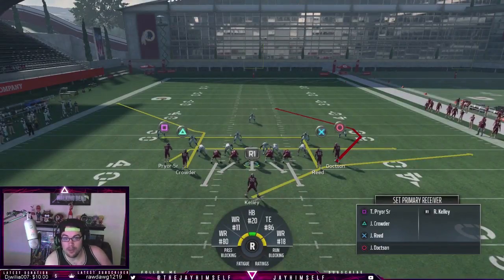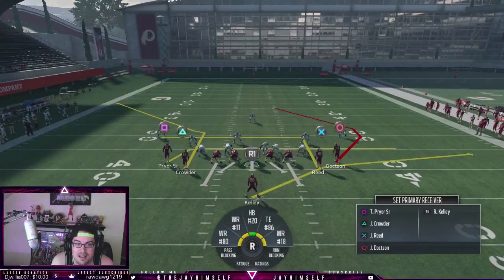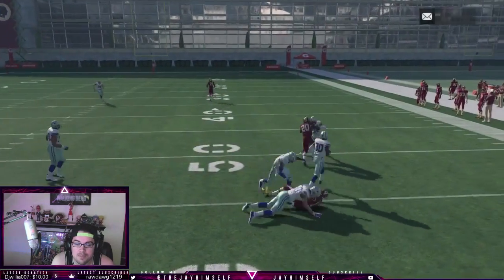This is one hell of a play. We have a table route, an in, a drag, a corner, and a deep post. The thing that's different now is we did not realize how unstoppable deep posts and corner routes are. We don't even need a drag or an underneath route to get it open — we're just gonna go zone.